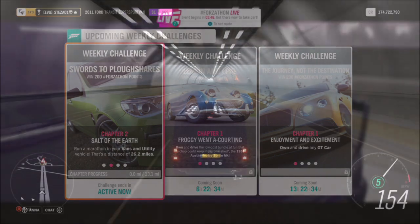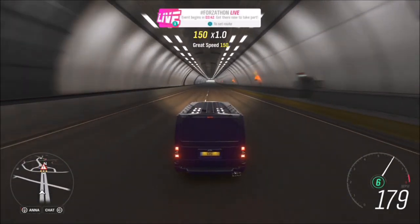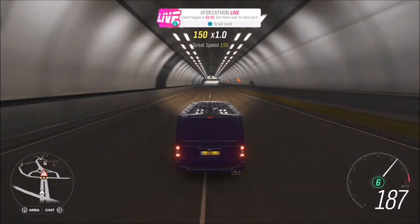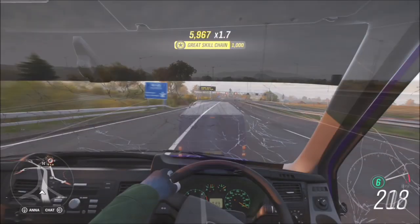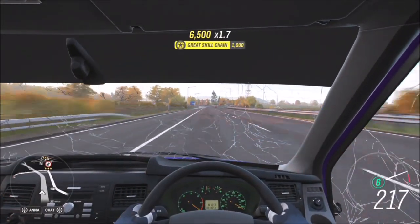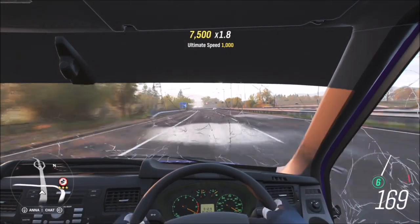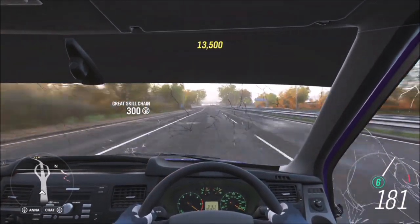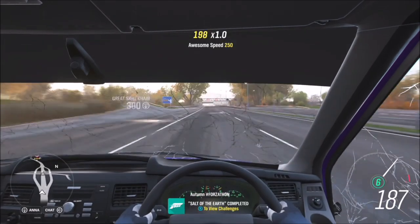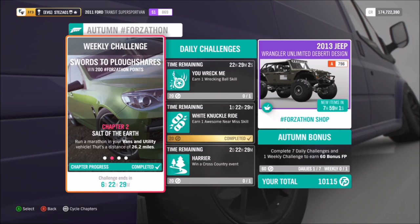The first two challenges don't really matter what you're in, just as long as it's tuned and fairly quick — which is why I went for my 1100 brake horsepower Transit van. The first challenge wants you to do a total of 26.2 miles, though the actual challenge goal itself only showed me 13.1 miles, which is quite bizarre but I'm not complaining because it's literally half the distance.